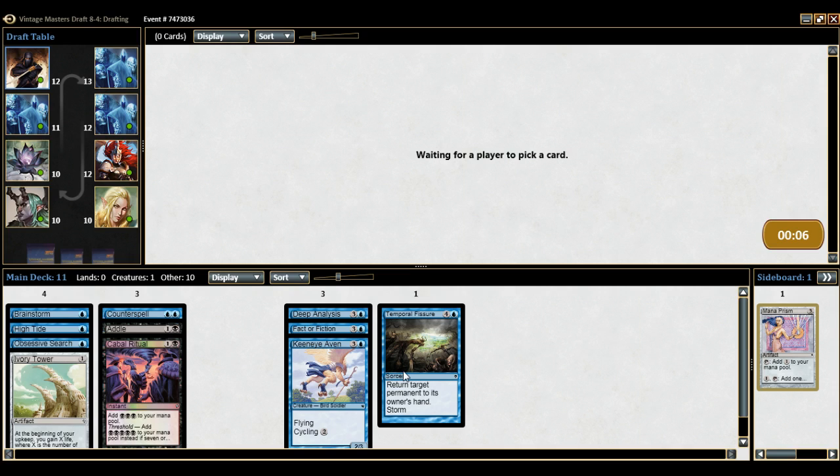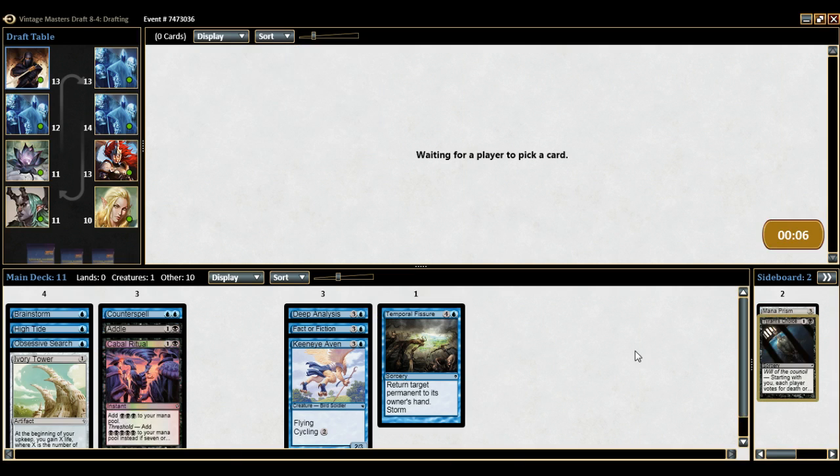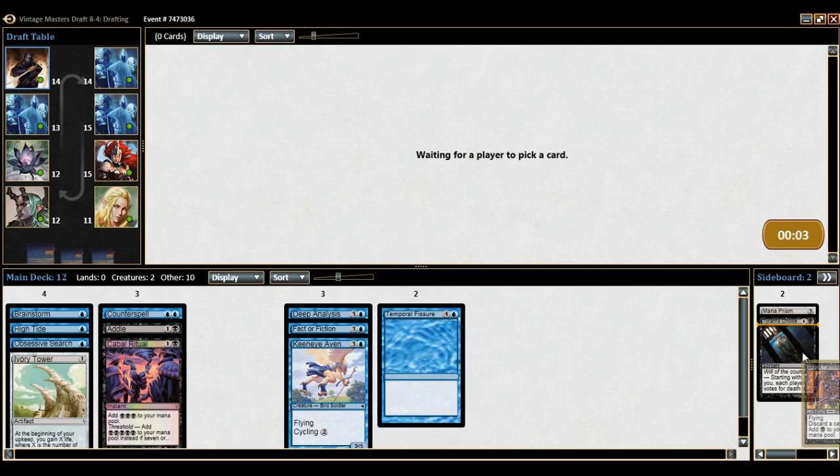Pretty decent from a first pack towards a storm deck. The only thing I'm missing obviously is a storm win condition. Two packs to find one — the ideal win con for the storm deck is Brain Freeze because it's the blue one, which is much easier for your deck to use since you generally tend to generate more blue mana than black mana. Tendrils works just as well, don't get me wrong, but Brain Freeze is preferable.